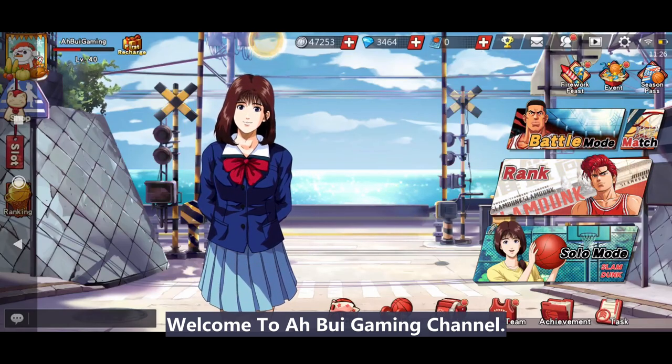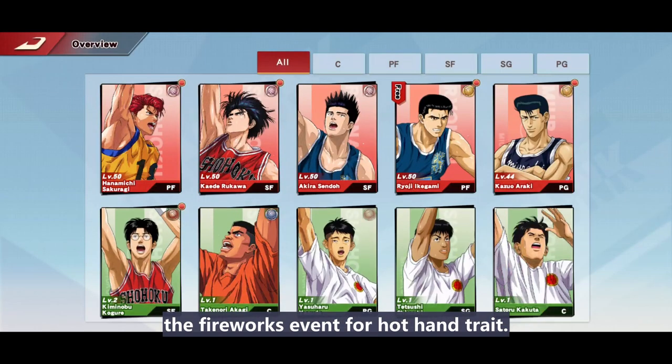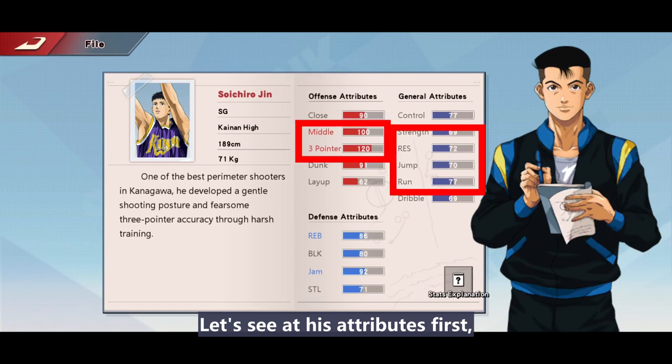Welcome to the ABOI Gaming channel. Ichiro Jin is released together with the firework event for Hot Hands. Let's see what kind of character he is — looking at his attributes first, he has 120 stats for three-point and top tier mid range.